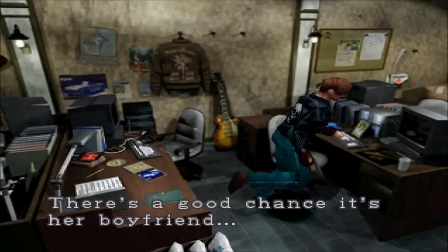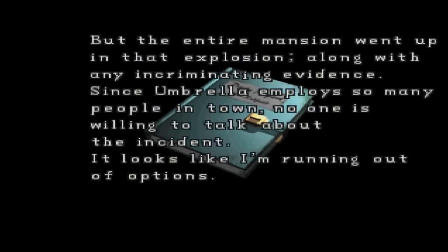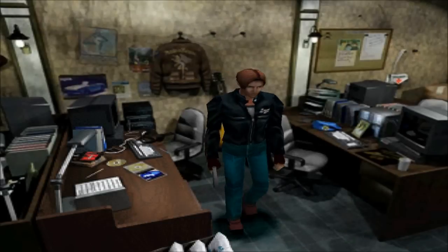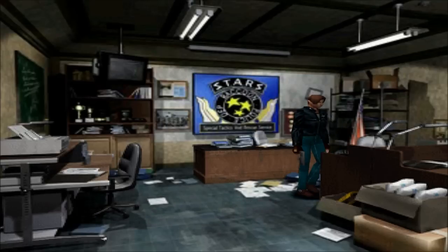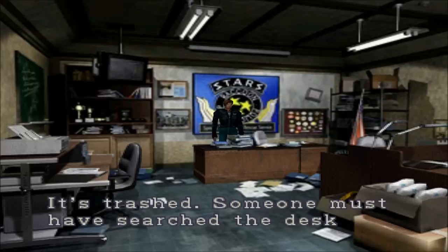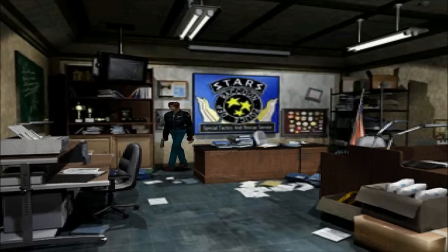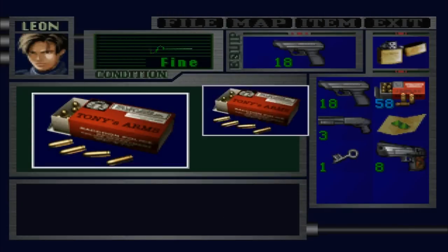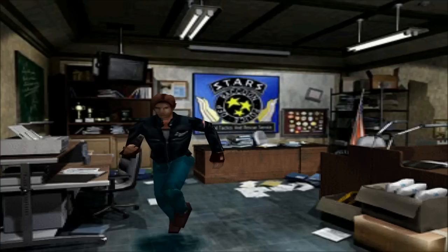We've already looked at all these desks. This is Chris's diary — I know I've read this, he went to Umbrella HQ and is asking Claire to forgive him. Maybe you guys can tell me in the comments: in the Claire A scenario I checked this desk like 30 times and it gave me a film for Claire — do you know if it'll give an item for Leon as well? I'm not sure, so I'm not going to do it. We got some handgun bullets back here too. And we got the Magnum this early — that is awesome!